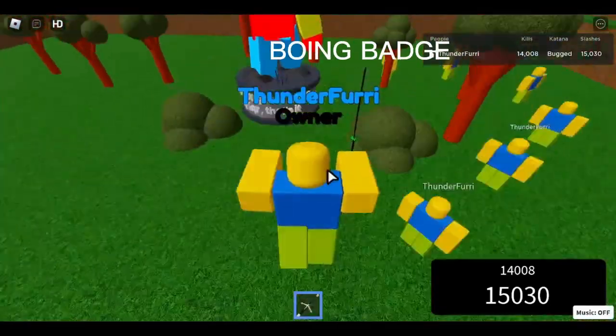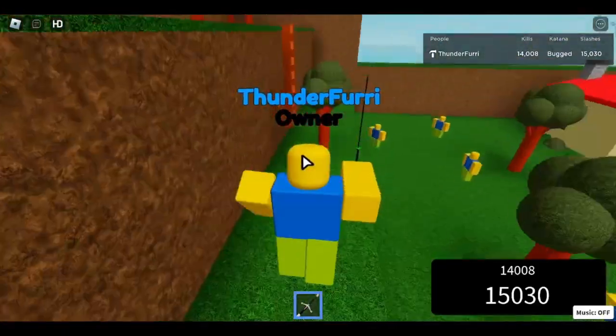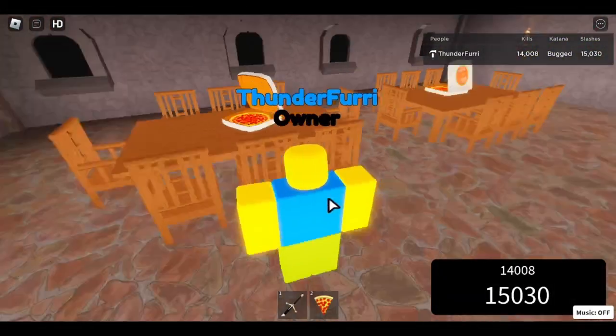Now for the badges. Boing badge — get the Boing badge by stepping on that bush and going boing. That's it, that's all you do. Next is Pizza badge, which right now looks like the tix badge. Grab that pizza right there.